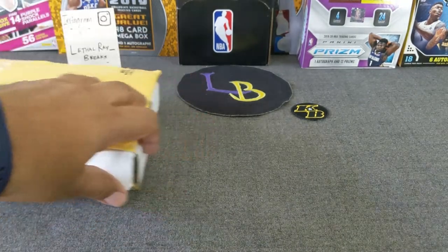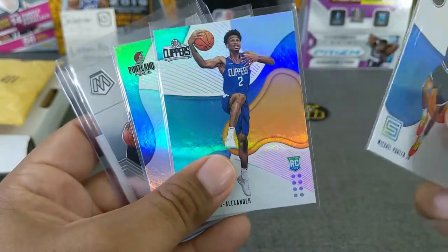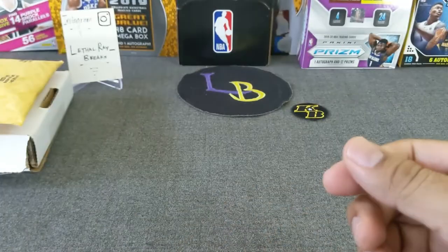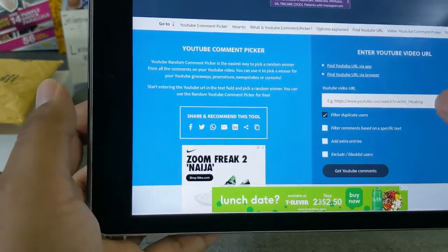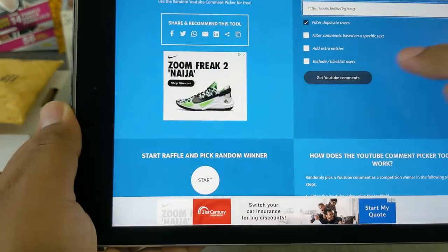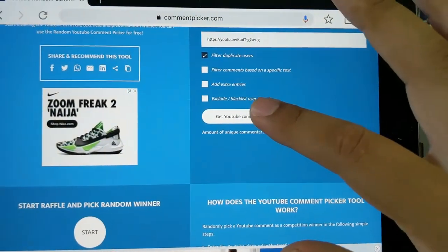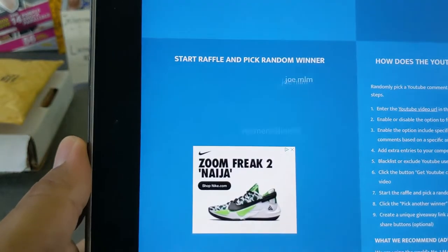Before we get started with these let's go ahead and do the giveaway from the last video — that was for these rookies: either the MPJ from Status, Shea Gilgeous-Alexander, or the pack of the Trent with the bubble from Mosaic base rookie card. I already went ahead and copied the URL, let's paste the link, get the comments — 27 comments. Alright, thank you guys so much, let's go ahead and pick a winner.